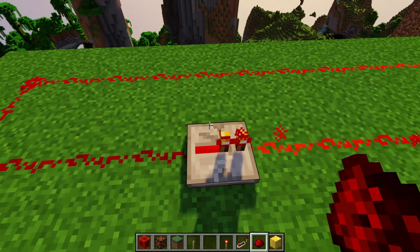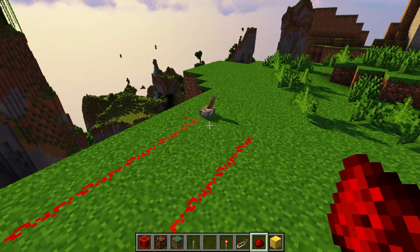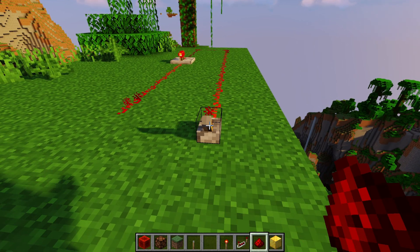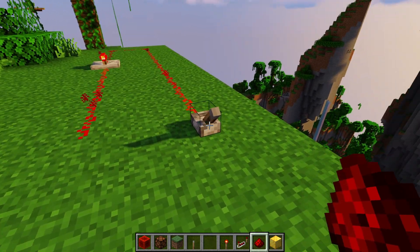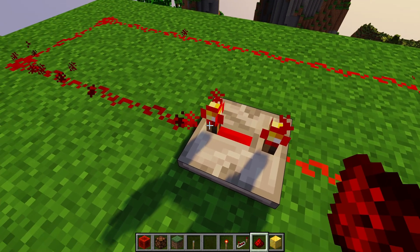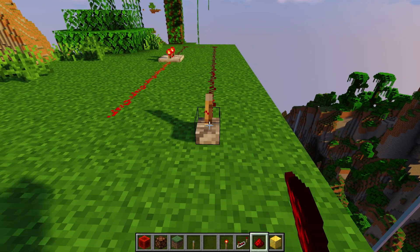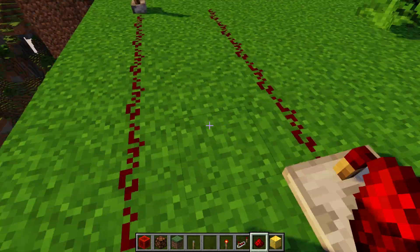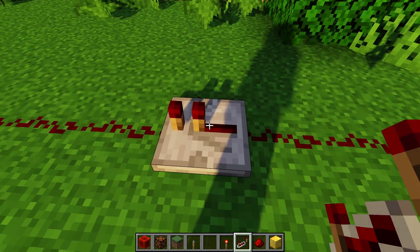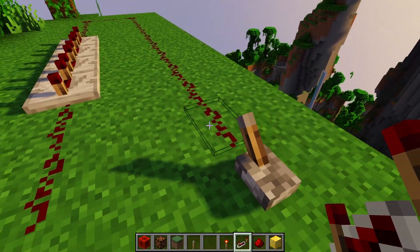Repeaters also have another property where if you right-click them you can change their delay. On the default delay — the shortest — the signals basically turn off and on together, with the left one ever so slightly later. If you right-click it all the way, the delay will be very long, which is really noticeable. The values in between are different intermediate delays, and you can of course chain these together to get an even longer delay.